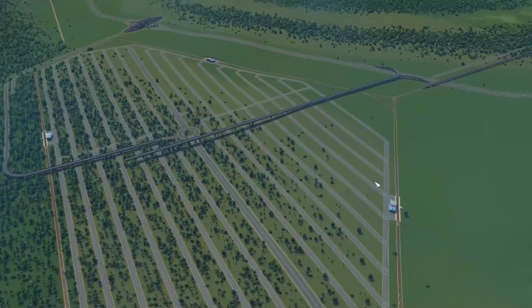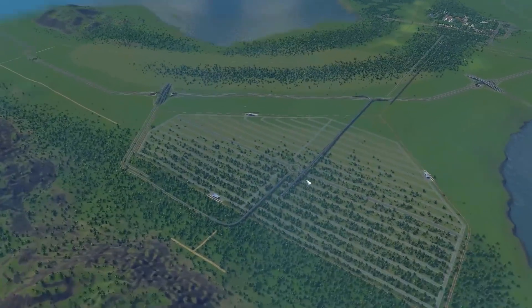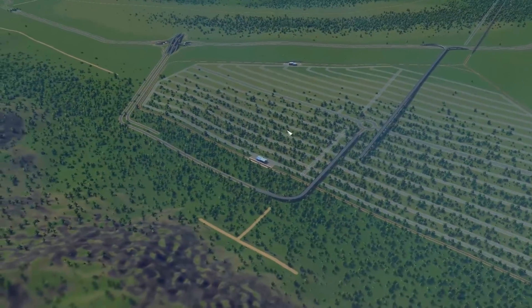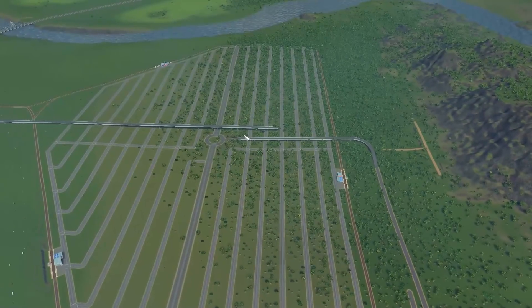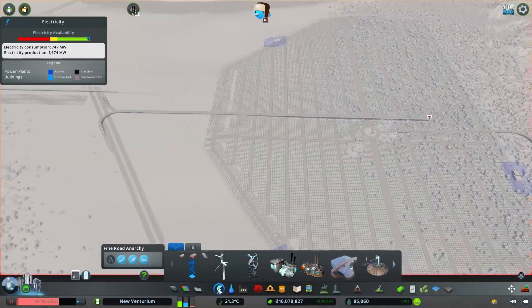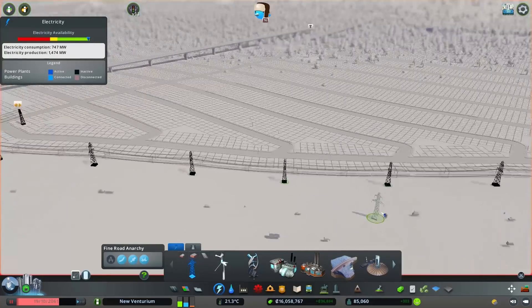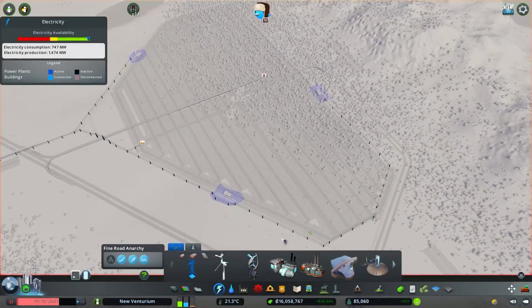I got the trains in as well — these are just the passenger trains so workers can actually get over here. The highways still need a lot of work but we'll get there. Since everything is here — we got the water, we have power — now that everything is here, we should get started on the industry.